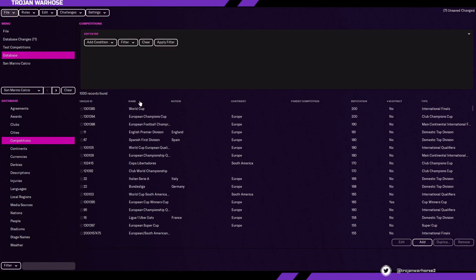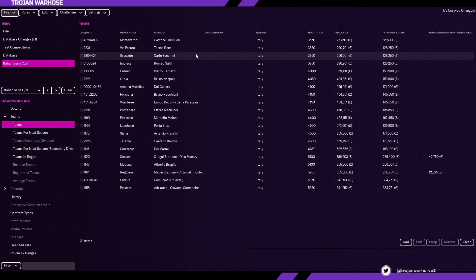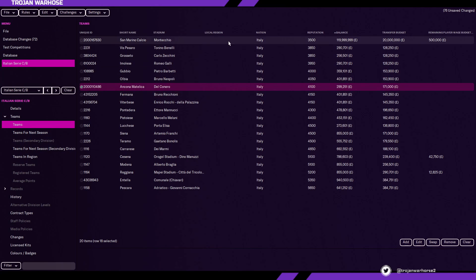So we're going to go over to the Serie C, Group B. There are 20 teams in the Serie C, including teams like Pescara and Siena. We're going to find the lowest reputation team, say goodbye, and swap them out with our San Marino Calcio. Our San Marino Calcio are now in the Serie C, Group B, and it is as simple as that — they are now playable in the game with an incredibly high balance, transfer budget, and wage budget.